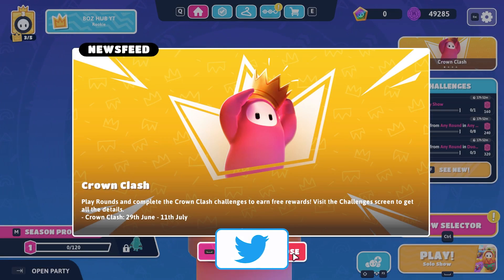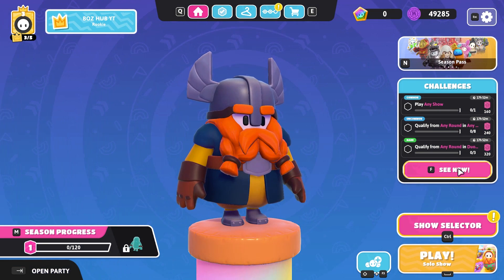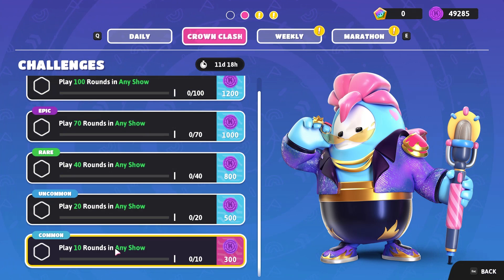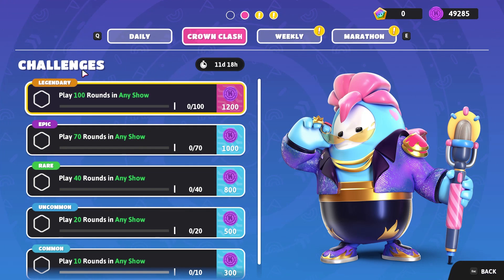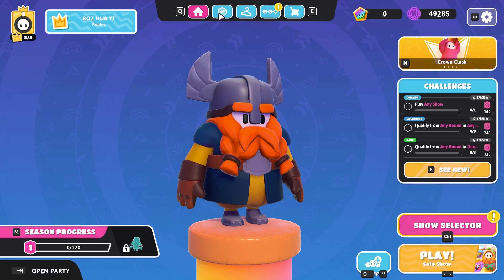Back to the Fall Guys challenges. If you go ahead and hit close once you get loaded into Fall Guys and head over here, this is where you're going to see the challenges. You can hit 'see new' and navigate over to the Crown Clash section. It's literally just playing 100 rounds in any show, and all of these will stack on top of each other — so as you're playing 10 rounds it counts towards your 20, your 20 counts towards your 40, your 40 towards your 70, and your 70 counts towards your 100. You just have to play a total of 100 rounds in any show.